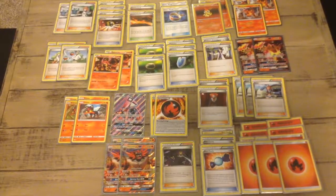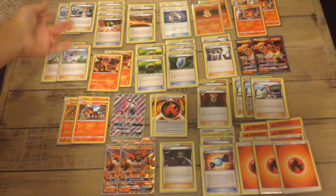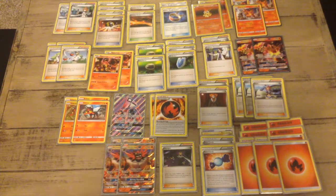Howdy folks, Poke Nerds here, and today we're looking at my Incineroar deck. First we have Brigette up here — a few Brigetters. Brigette will help me get three basic Pokémon or one Pokémon EX. That does not include a GX. Ultra Ball: discard one energy and you can draw two cards.